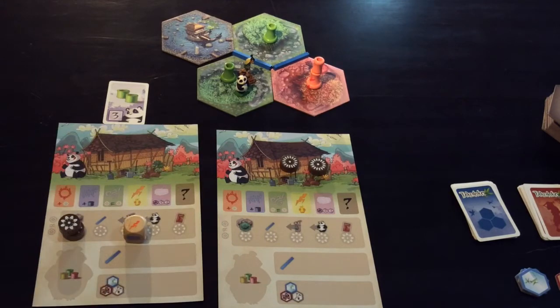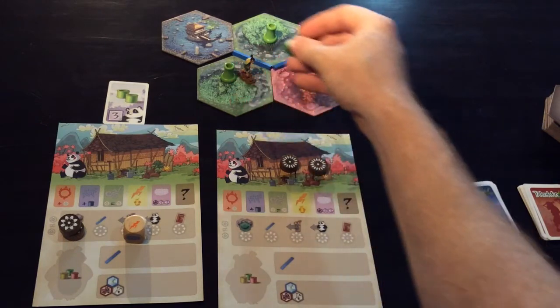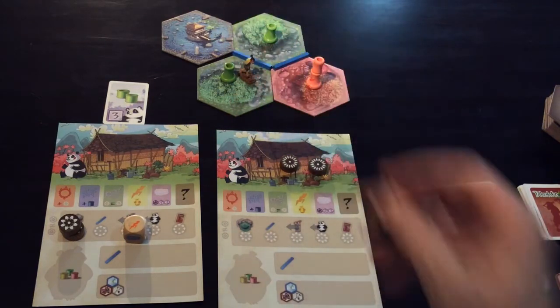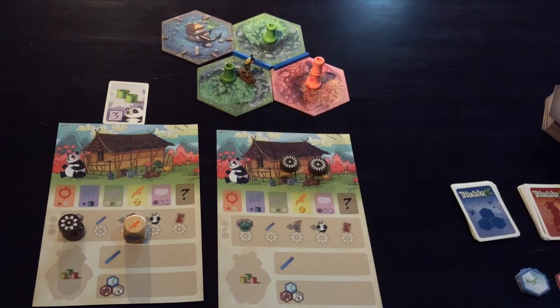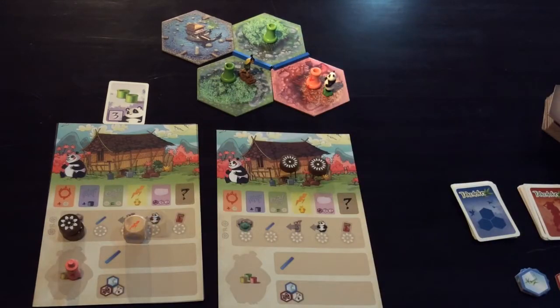Next up is the lightning. Lightning scares the panda and enables you to place the panda on any tile. You don't have to follow the movement rules — you can just jump it to any tile you wish — and once again he will eat a bamboo shoot once he is there.